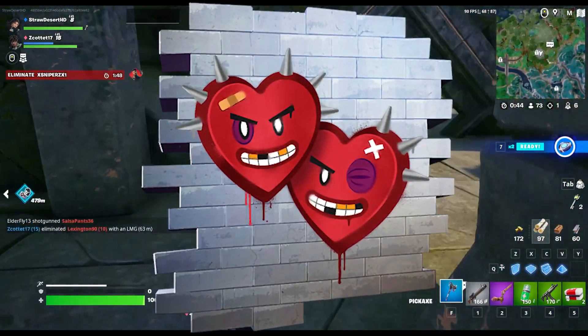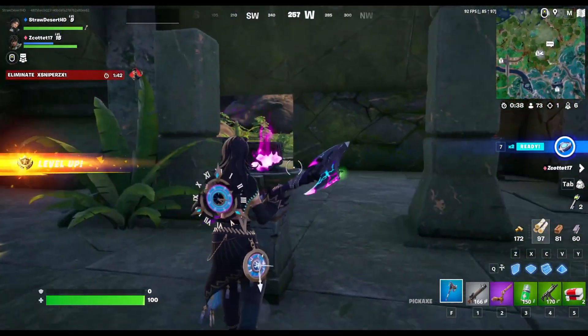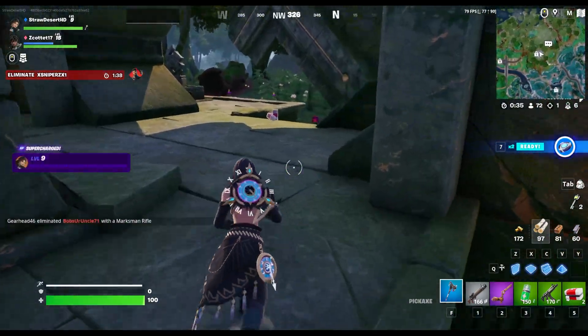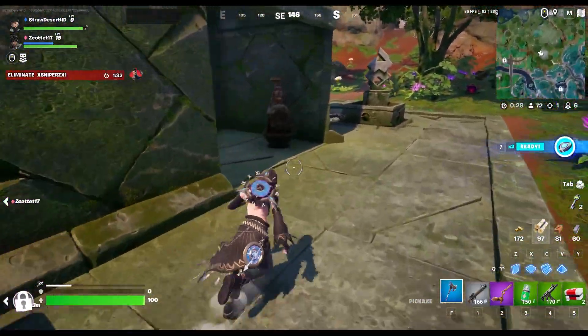Heartbreakers Spray. This spray was added to the files back in Chapter 2 Season 5, Zero Point. At this point, the only way I could see this item coming to the game is with a skin designed similar to it, or maybe as a possible Valentine's Day event reward for any future V-Day events. They've done it before with older cosmetics releasing for Valentine's Day, so they could do it again.